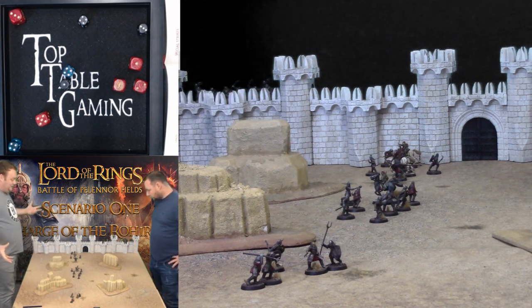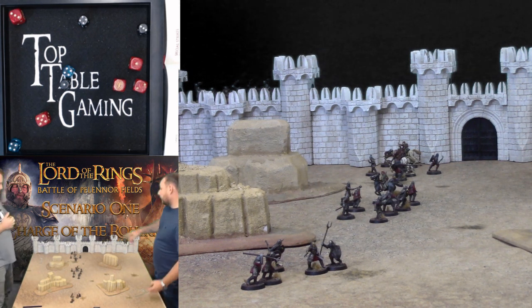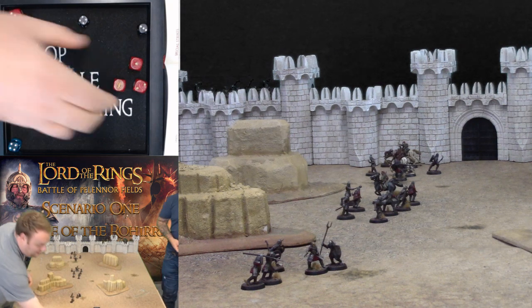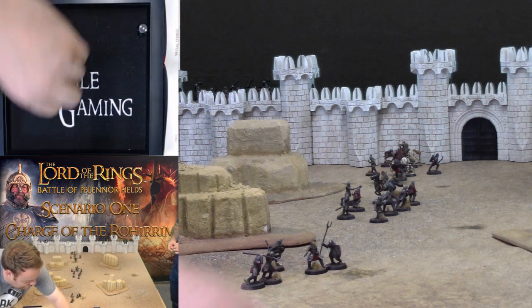Post-game wrap-up: that was our first game of Middle-earth SBG new edition, and the forces of Mordor stopped the Rohirrim fleet. Steve got battered. Turn one was fairly even trading model for model, but the critical factor was Mordor winning roll offs throughout the middle turns - four or five consecutive roll offs all going to Mordor. When Rohan finally got those roll offs later they started shedding through but it was too late.